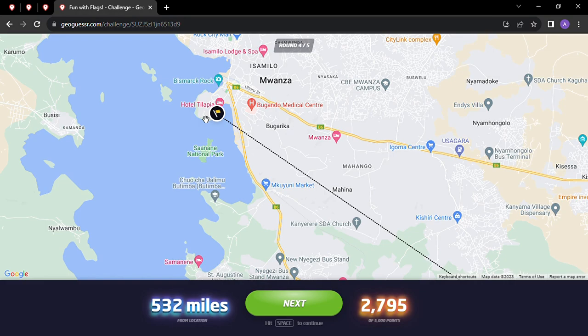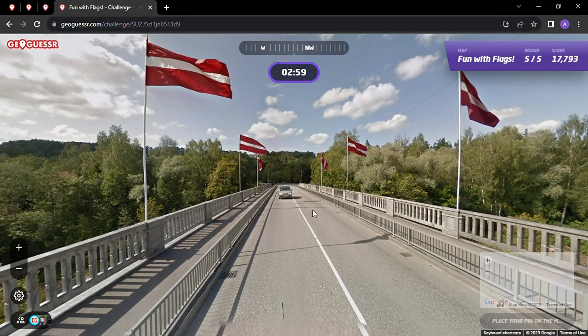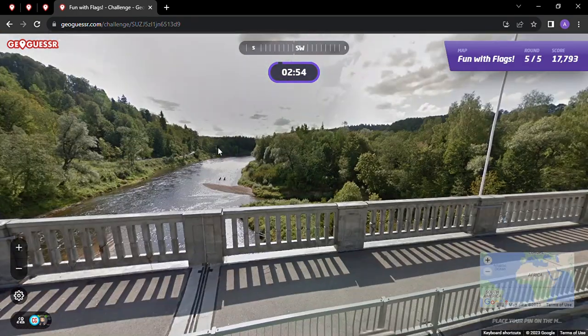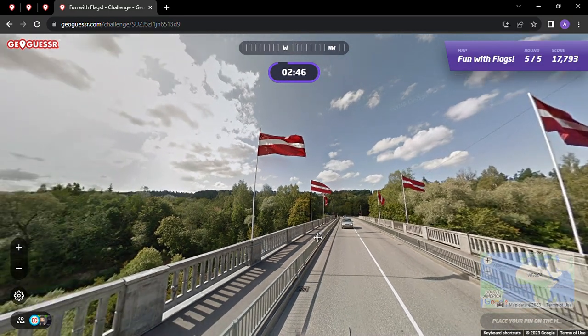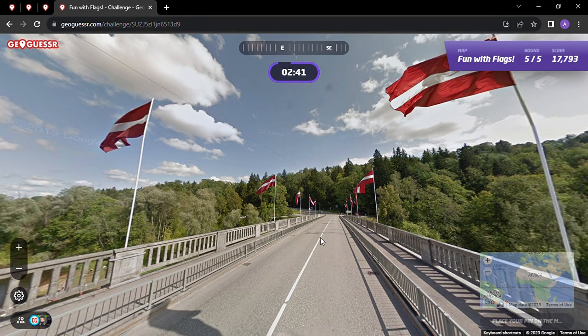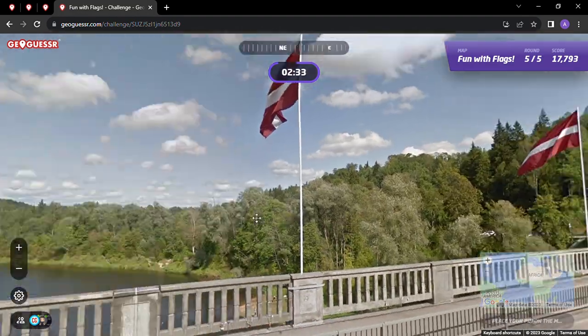Serengeti National Park — Bismarck Rock. I should do a little more studying of Tanzania. That's good though; I don't get many rounds in Tanzania, so that was a fun one. I'm glad I got the right country. And look what we have here — is this Latvia? Not sure what that is exactly, but look at that — we got a Latvian bridge! Pretty cool. Fun with Flags is definitely a fun round this one.